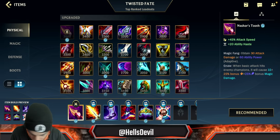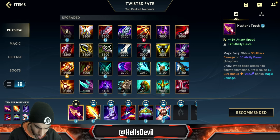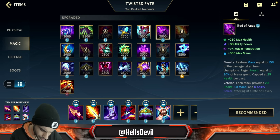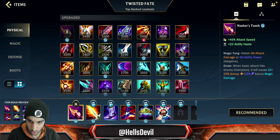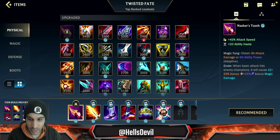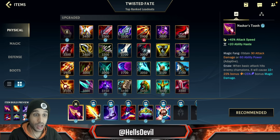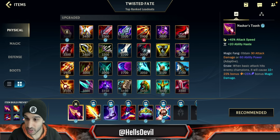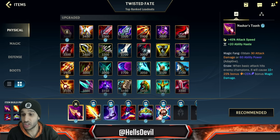I'm going to tell you how to build him. You don't go Lich Bane first, no Rod of Ages, no Blade of the Ruined King — you go with a simple Nashor's Tooth. This makes TF a threat even early on: 20 ability haste, the attack speed, and the bonus damage. Twisted Fate has one of the highest attack speeds in the game, which is also why on-hit TF was very good.